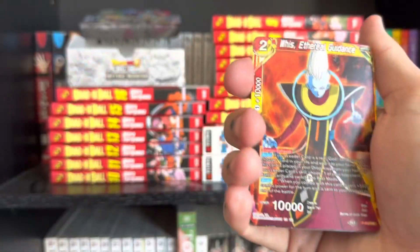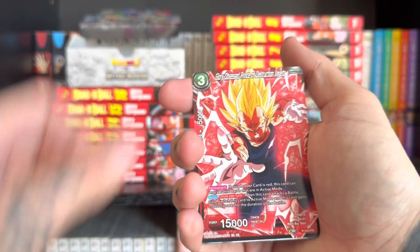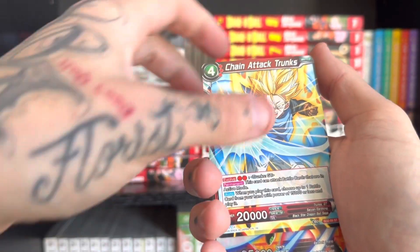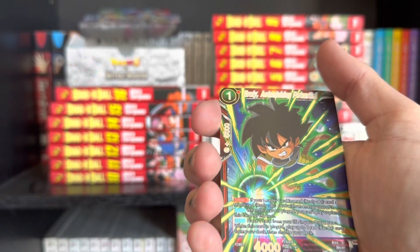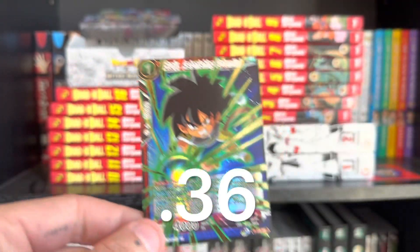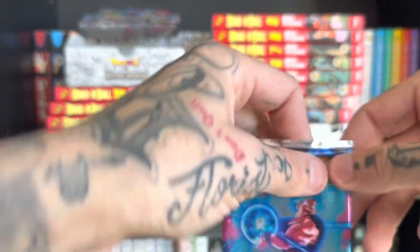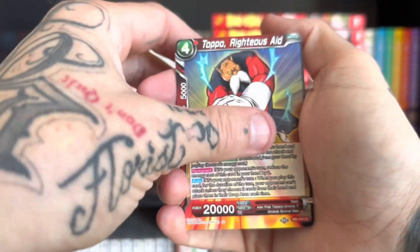Did I get a jank box? We'll find out. Vegeta, Chain Attack again, Super Saiyan 4 Bardock, Baby, and another one — I think I have this card four times already. Did I pull the entire set? There's got to be a high-value card in here somewhere. But you gotta build the deck.